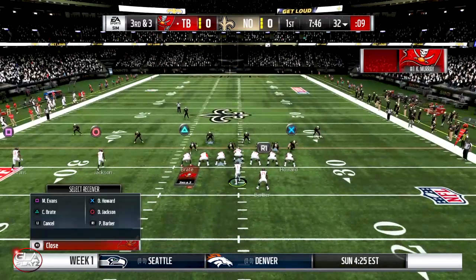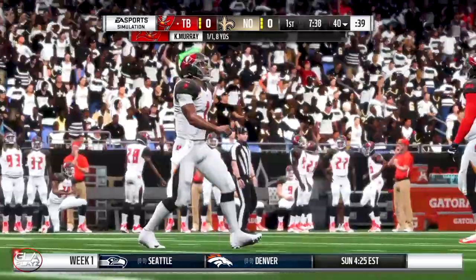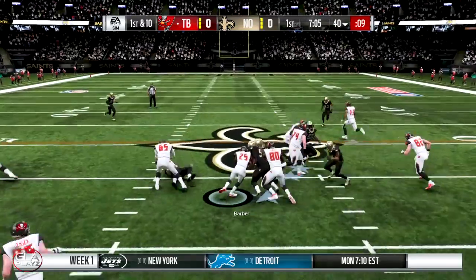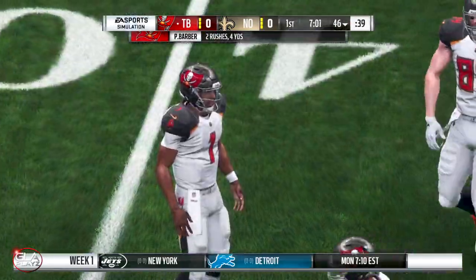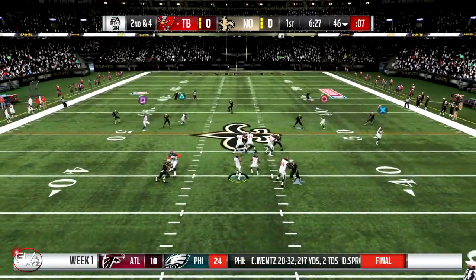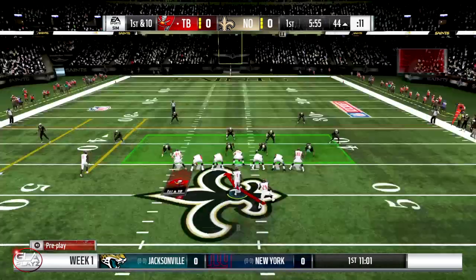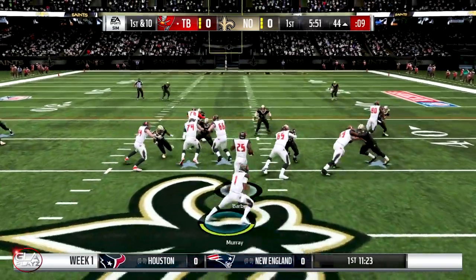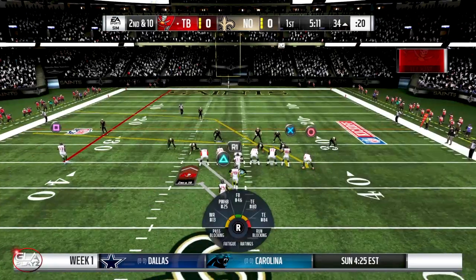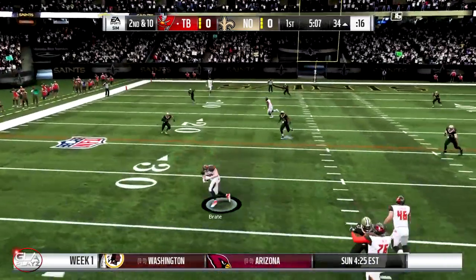It's the first quarter at the 32 yard line. There's going to be a completed pass to OJ Howard the tight end — it's going to be a first down. First completed pass of his career. First and 10 now at the 40. Run up the middle with Barber for a couple yards, then a play action pass to the tight end.